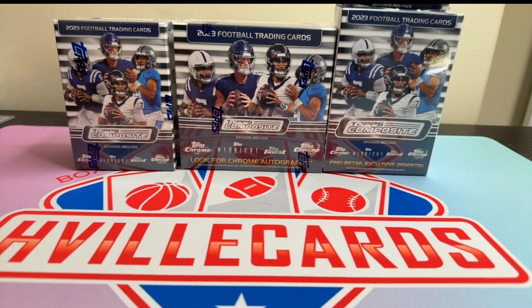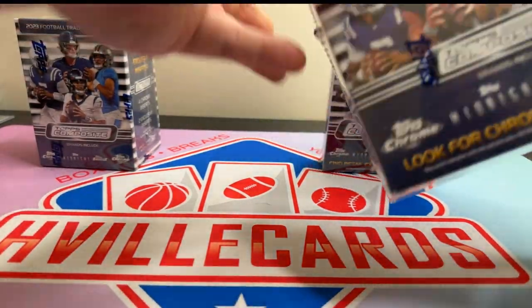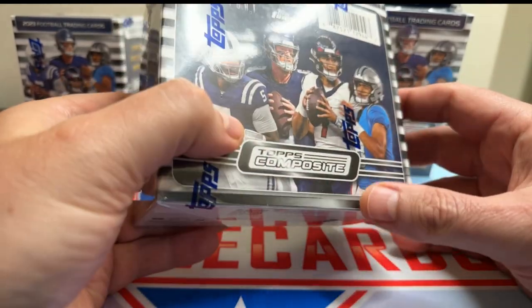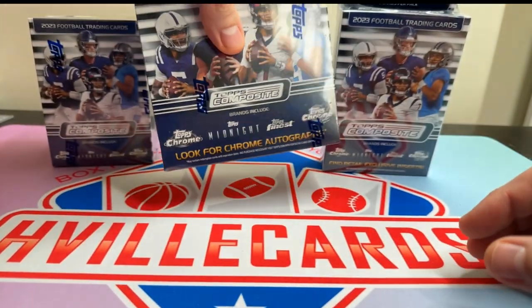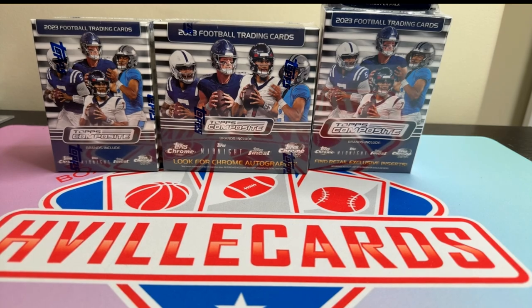We're going to do a Blaster, a Mega, and a Hanger. You've already seen what comes out of this — all the hits, Chrome, Parallels. We're looking for the rookies, we're looking for autographs, we're looking for numbered cards.